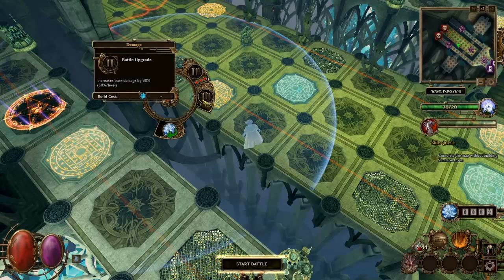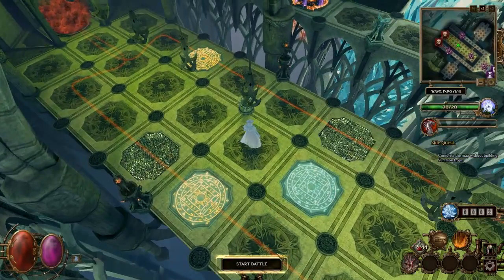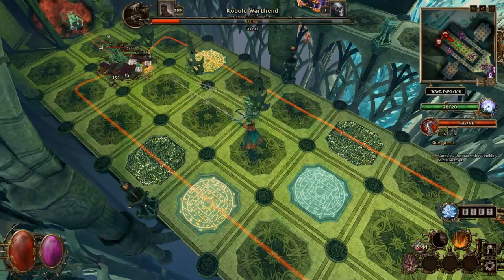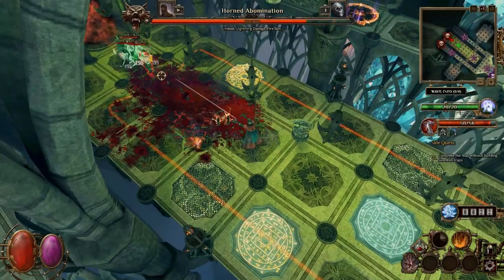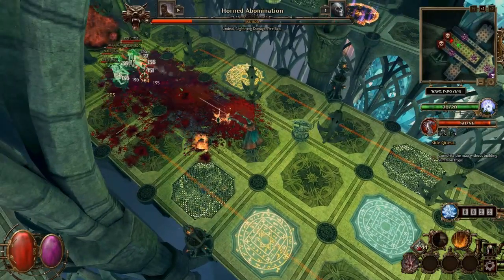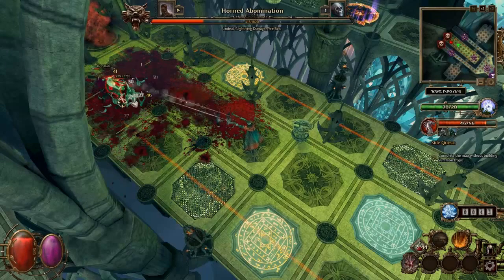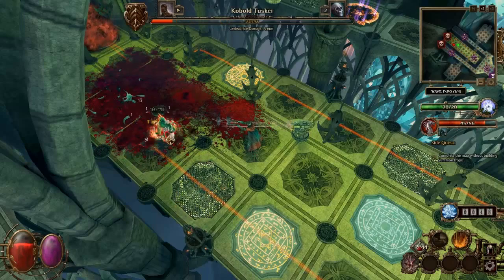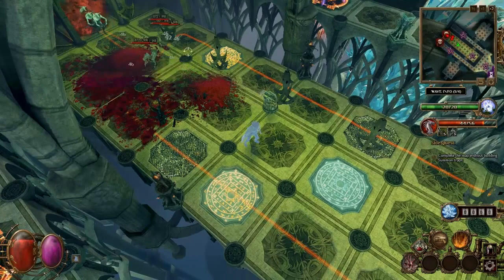So we just want to upgrade the base damage of that one, and we need more essence. Look at that - that's just not playing fair. The AOE on my auto attack is just insane. I've only got five points in it - once I get all the points in it, this is insane. This is just ridiculous. Madness, absolute madness. Because this is just going to be like an auto attack run basically.